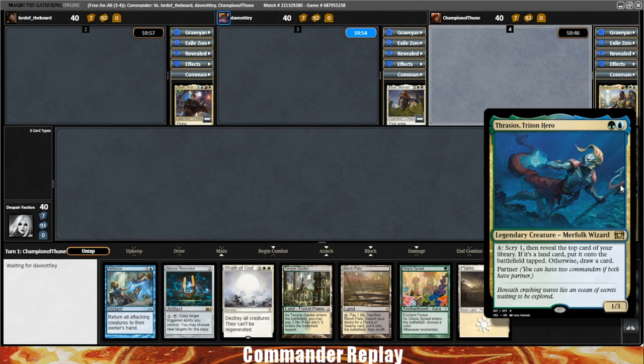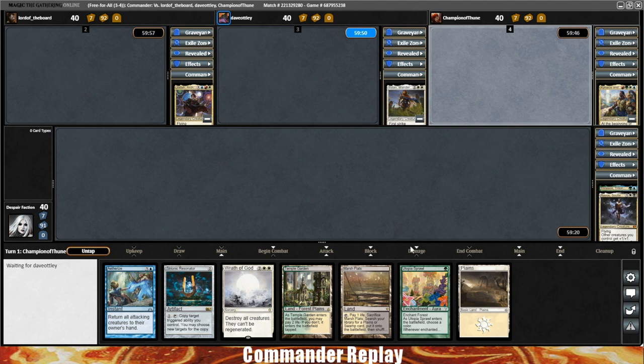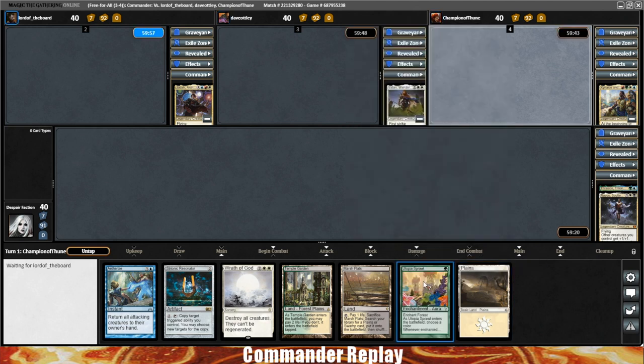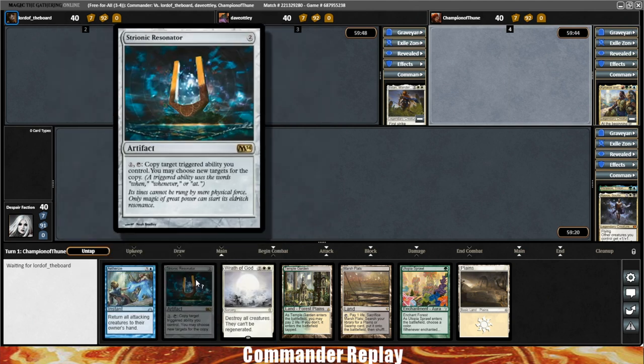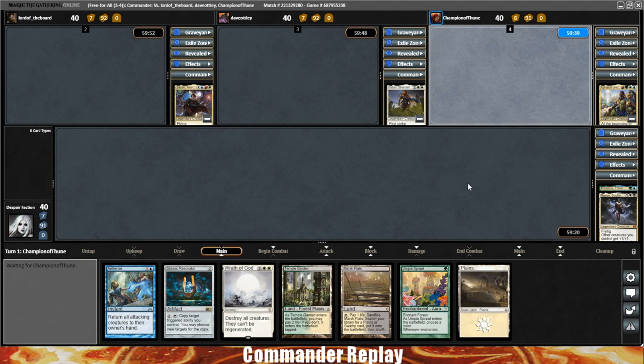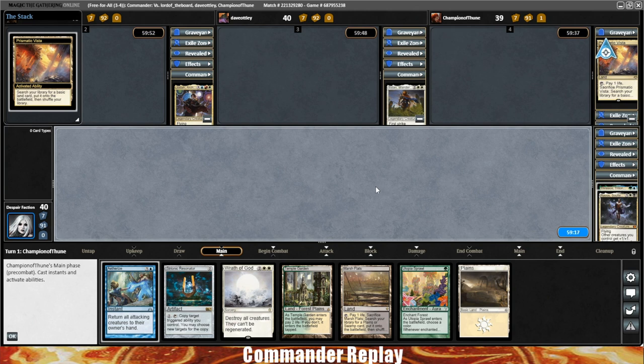Welcome back everyone, playing some more four-color Arbitrary Rhinos. Take a look at this opening hand — we've got three lands, some Ramp, some Removal, and Strionic Resonator. I like this one. The only thing we're missing is a tutor for our Hidden Commander, which is Siege Rhino today. Today's decklist comes to us from Patreon supporter and GoFundMe donor Tyler.